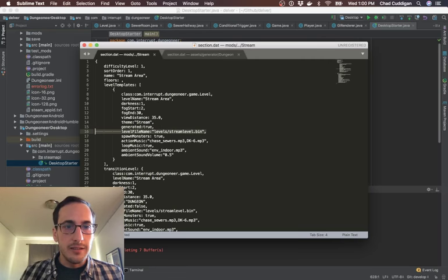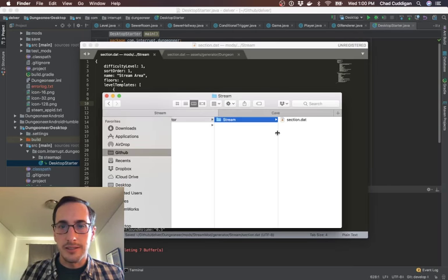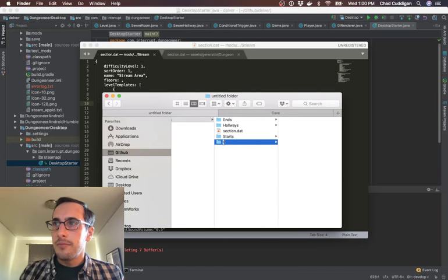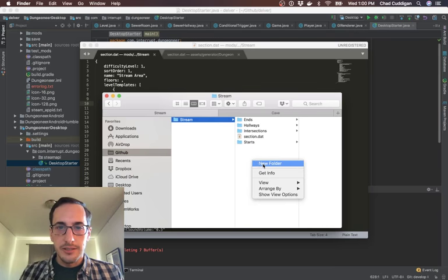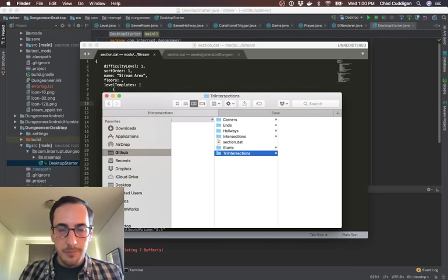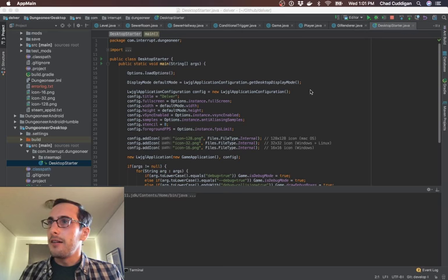We're going to need some starts, ends, hallways, intersections, corners, and tri-intersections for this theme. Let's open up the editor and start making some of those.